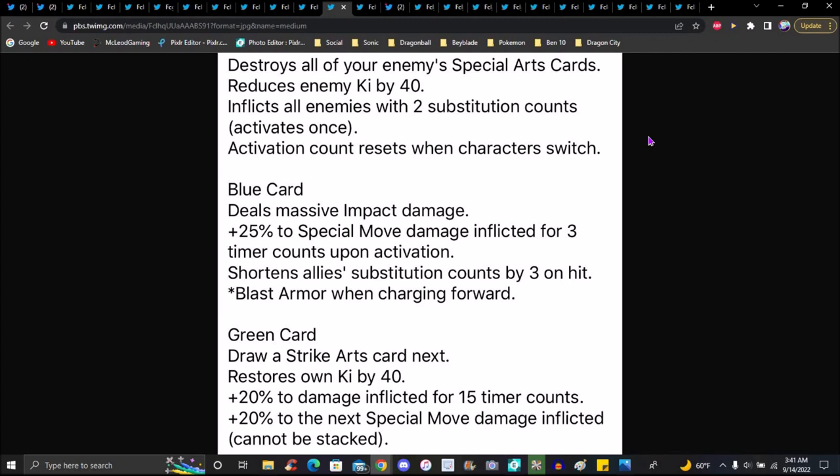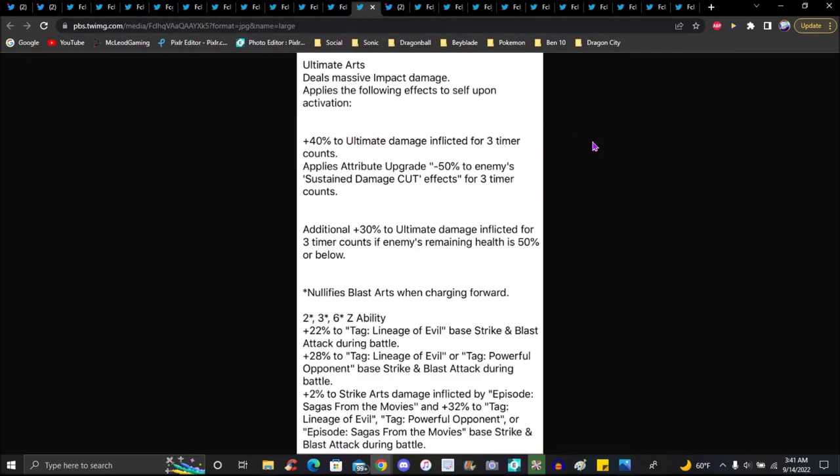Activates on switching: blue card deals massive impact damage, 25 percent to special move damage for three timer counts, shortens ally substitution counts by three. Green card draw — special move strike cards next, restores Ki by 40 percent, increases damage for 15 timer counts, 25 percent to special move damage — can be stacked. Pretty much it for Cooler. Ultimate arts deals massive impact damage plus quality effects, 40 percent damage for 30 timer counts.